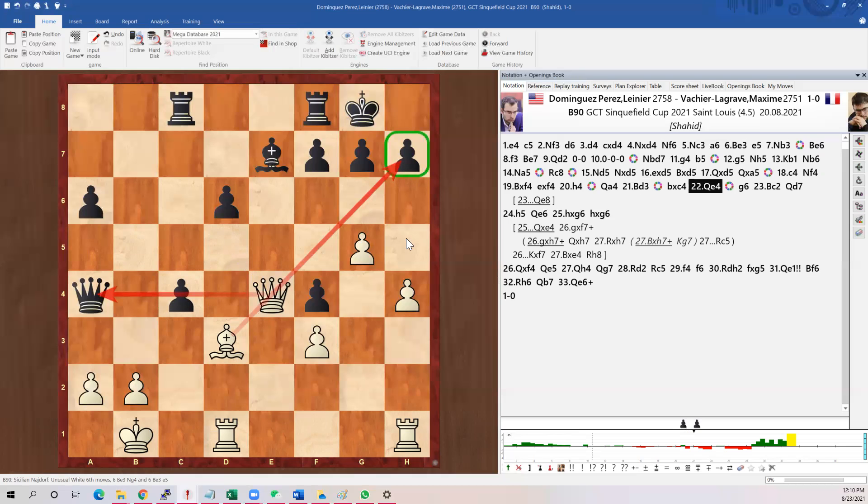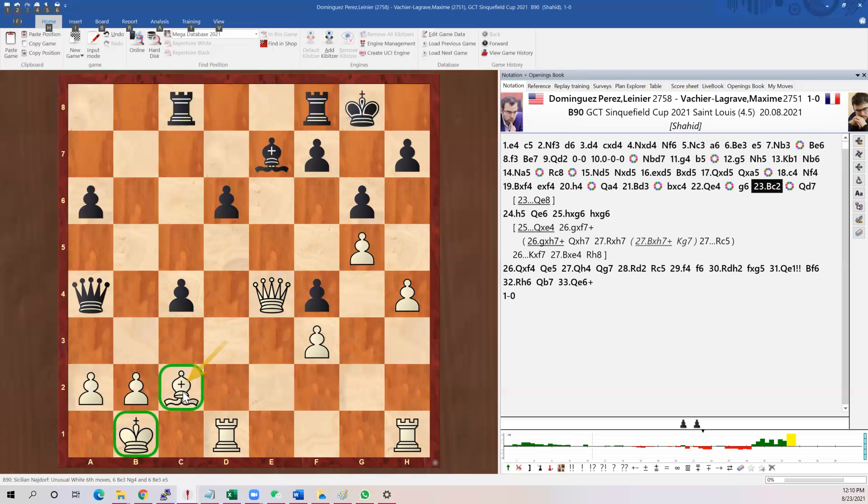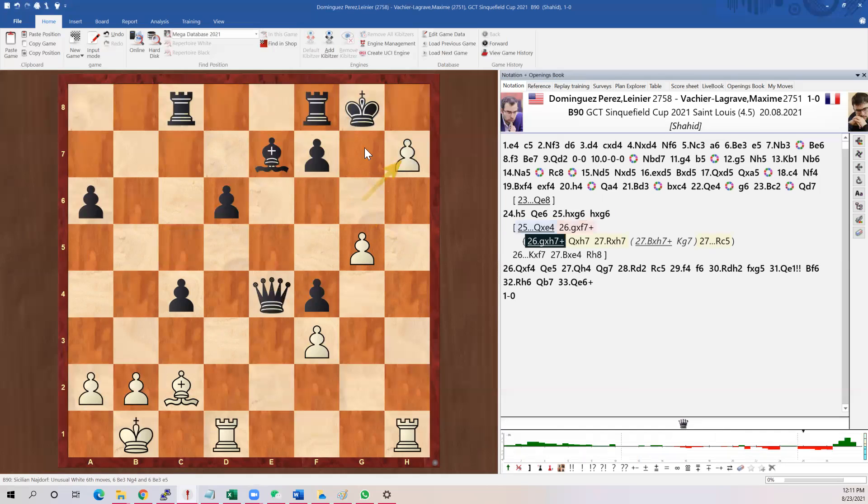He takes, the queen goes here — an interesting move creating a pin and making a threat. He had to stop that with a pawn push. Now the bishop moves back, attacking the queen — the bishop is a little bit safer, defending the king also. We have this threat, not done yet. Queen moves back trying to go back. Pawn push, queen goes up, pawn takes, pawn takes.